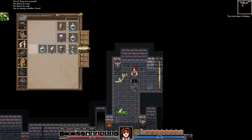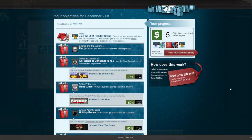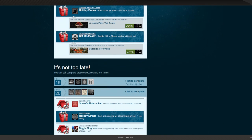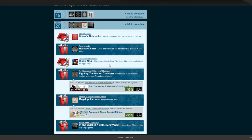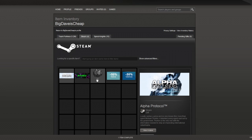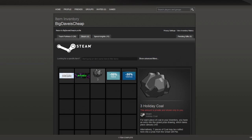Let's pop out to the Steam interface and see what we got. As we pop back out here, the Join the 2011 Holiday Group achievement is achieved — I got a lump of coal for that. Let's scroll down and just confirm our Diggle Nog achievement. Yep, there it is. Objective complete. Let's head over to the Steam inventory and see what we got. We got another lump of coal. Quite frankly, I'd rather have a lump of coal than 50% off a game I already own. So coal it is.